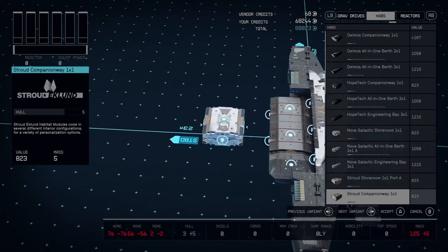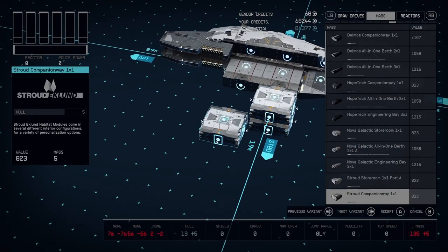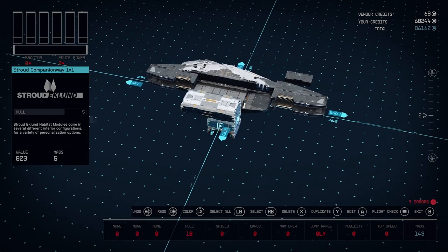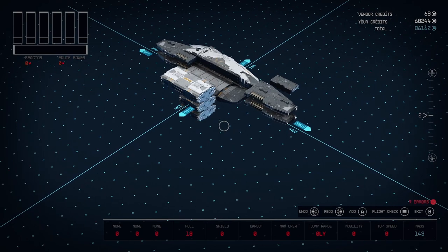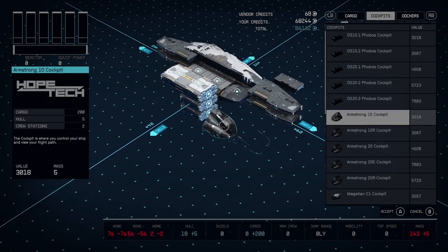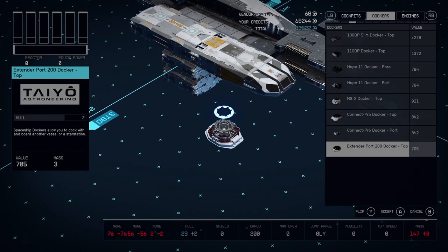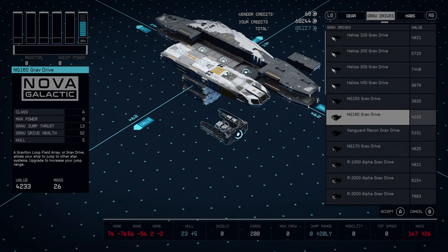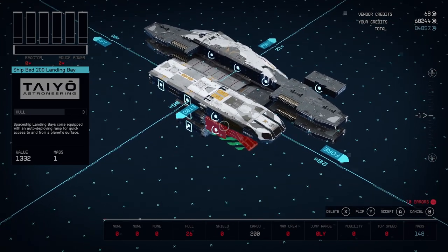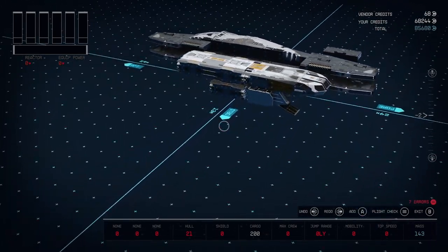Throw the Stroud on there — this will be your entry point of your vehicle docker bay. Clone one, throw it right on the bottom; you'll get rid of it later, it's for the bay. Throw your one by two on top — that could be whatever you want, mine's a living quarters. Grab the cockpit and put that on the front — I like the Strouds, so you use that the most. Grab our bay — the tile one doesn't click right up onto it, so that's what this is for. You click it there and then you just clone it, snaps up, delete, delete — there you go, getting there.